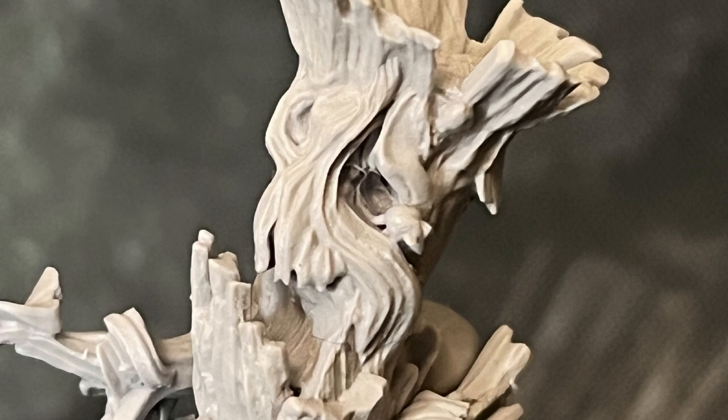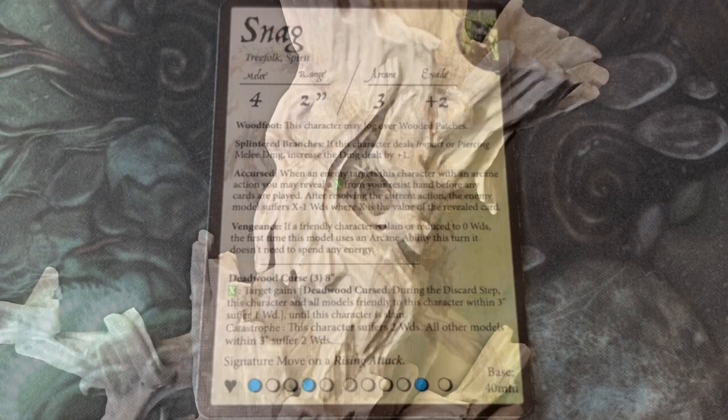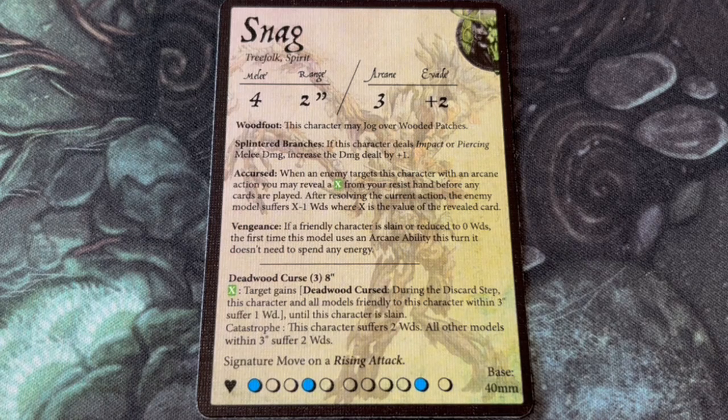With the shadow of death hanging over Snag, it's perhaps not surprising that he's a dual faction unit. You can use him in your Lesher Vault troop, but on his unit card he also has the Shades of Moonreach symbol. This is only the second character with this particular faction allegiance, the other being the death-defying zombie goblin Joby. Snag has the keywords Tree Folk and Spirit, and he's melee 4 with a 2-inch range. He is arcane 3, but as with Gump, he is very slow and has an evade stat of plus 2. He has 11 wounds and gets 3 energy per turn as standard.